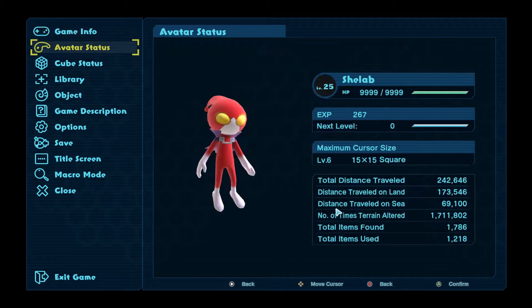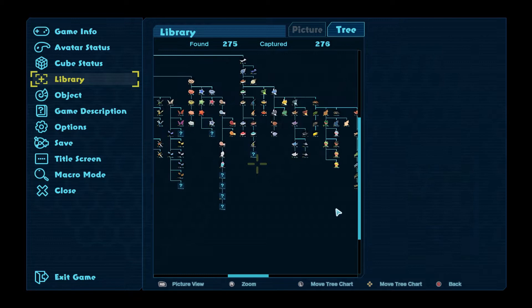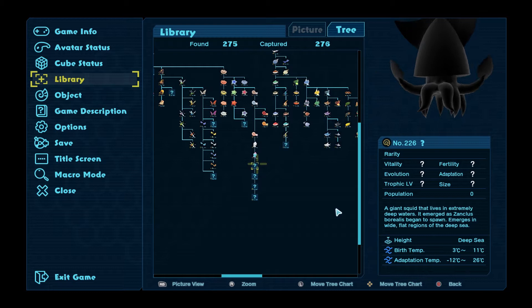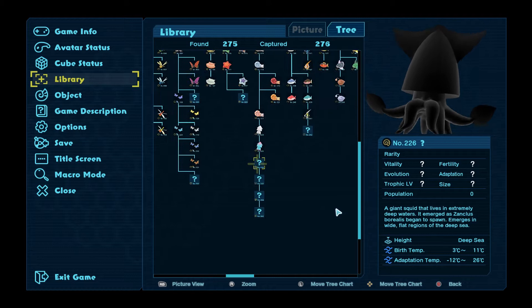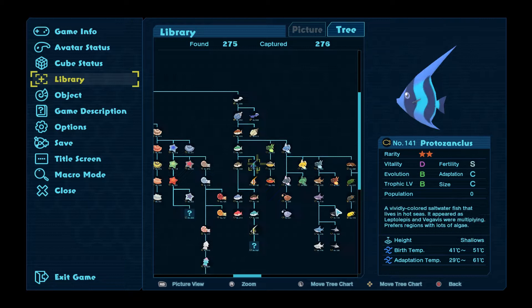Most of the stuff I'm looking at in here wants about 25 to 30 degrees. This one wants it to be below 13 degrees in the shallows — that's very, very cool. And once we have that 13 degree temperature in the shallows, a lot of stuff also needs to be extinct. We need to cool this cube right down — a lot.